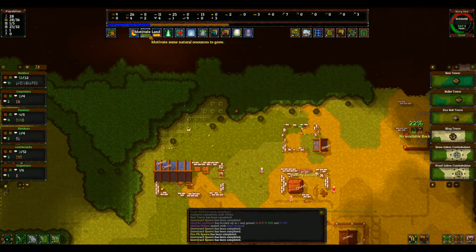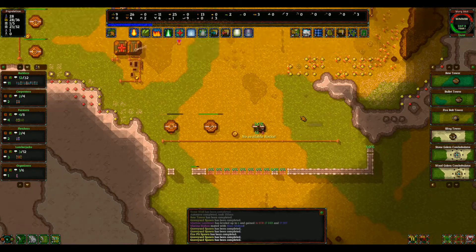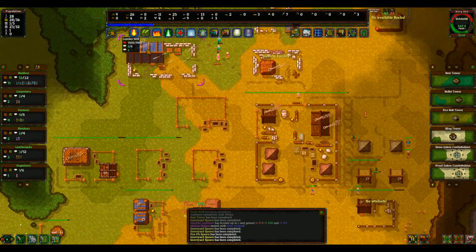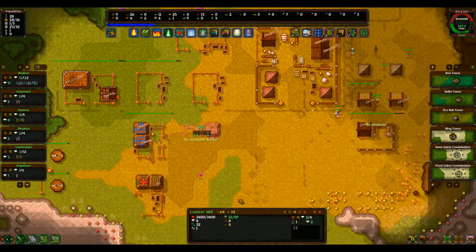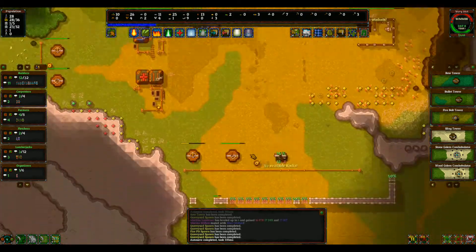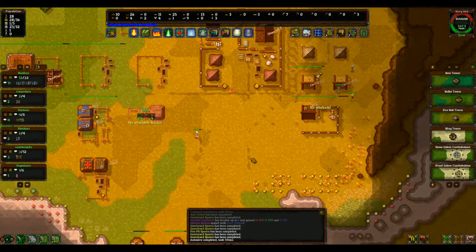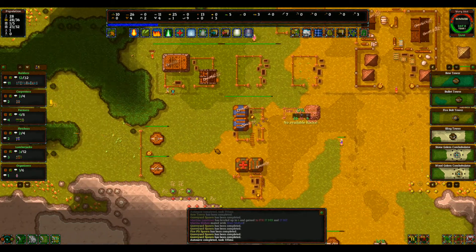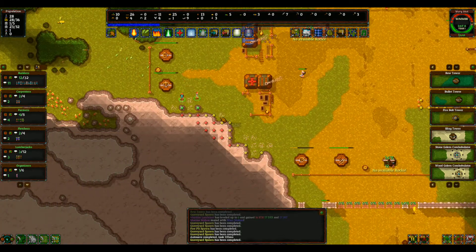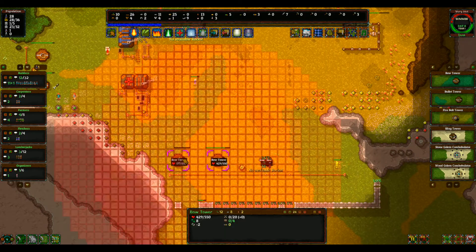Food is starting to become an issue again. Let's go ahead and motivate the land. Lots of planks, lots of wood being stored. I feel like the villagers don't do a very good job of getting things accomplished, to be honest. It just doesn't seem like they do a very good job. I guess they're all right.